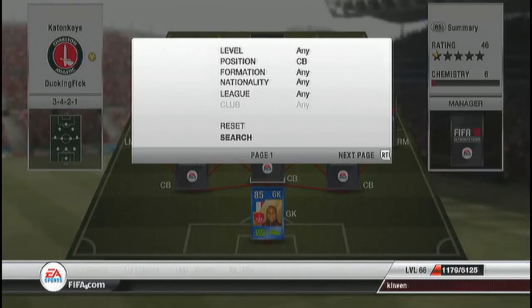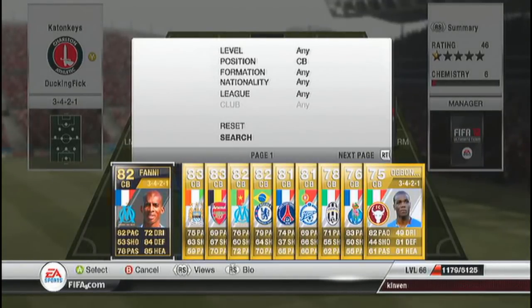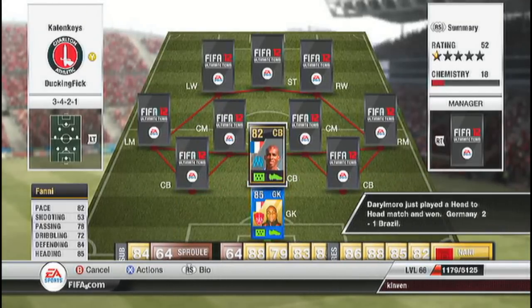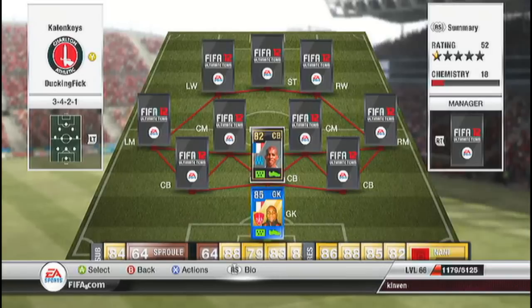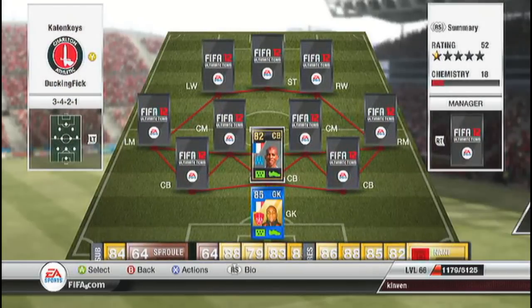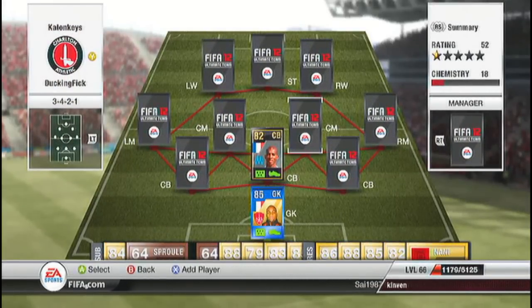At centre back we have the one and only Rod Fanny. Oh, this guy is fast — he's got 84 defending, 85 heading, absolute beast with his 82 pace, and I bought him for around about 55k on Xbox. These are all Xbox prices by the way.